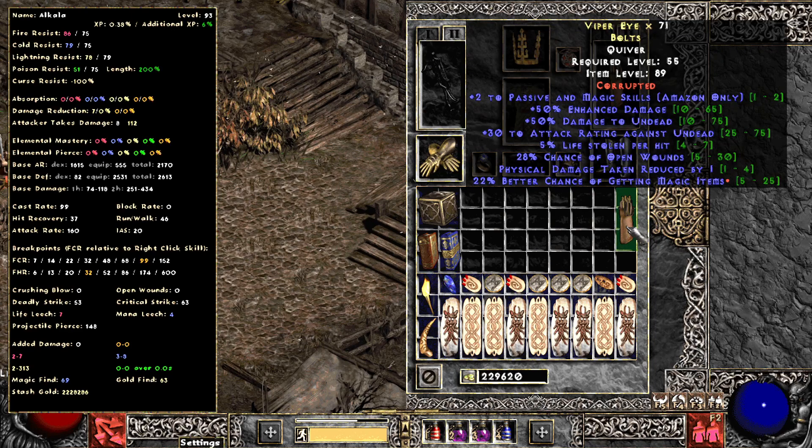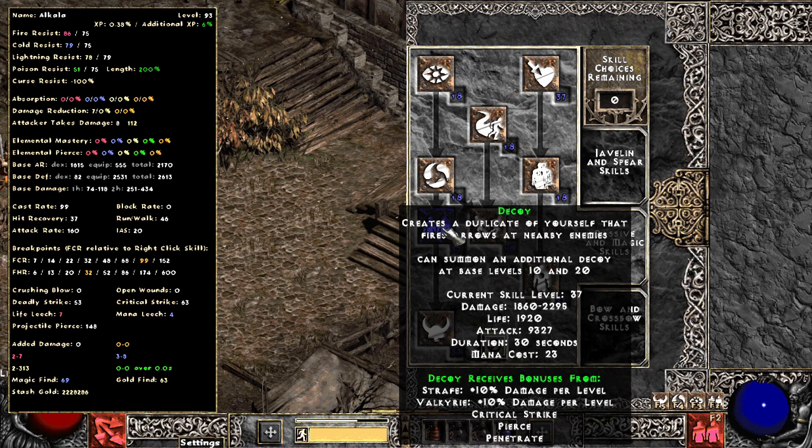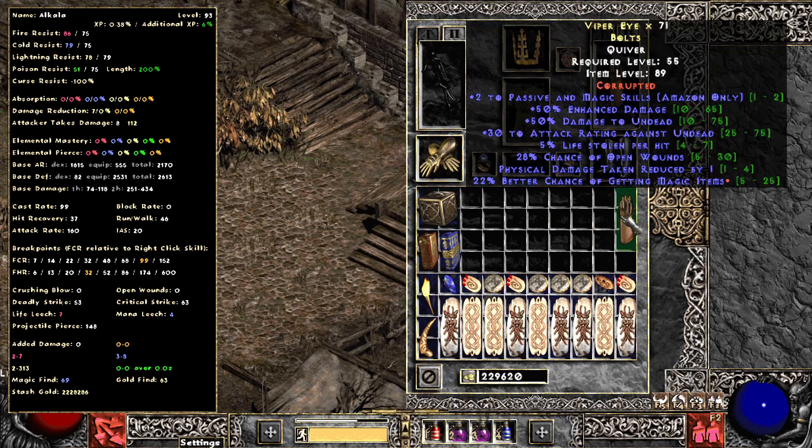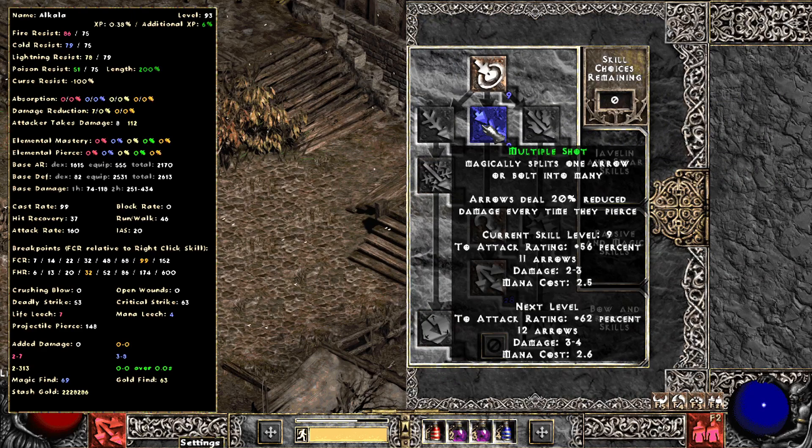Even then, for the record, I would never spend anything more than a Gul on arrows or bolts — I just wouldn't. For passive magic zons, decoy zons, summons zons, whatever you want to call them, you need the plus two skills, and those extra modifiers need to be leech, crushing blow, deadly strike, damage to undead, or magic find. You really have to roll everything good to get any value out of them.